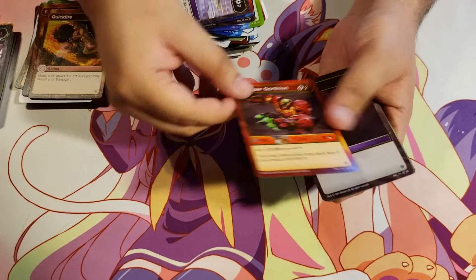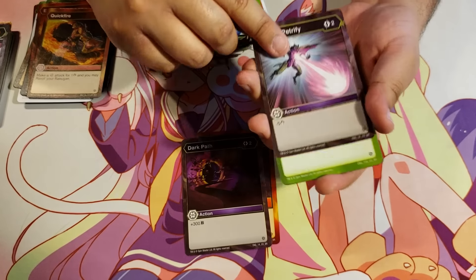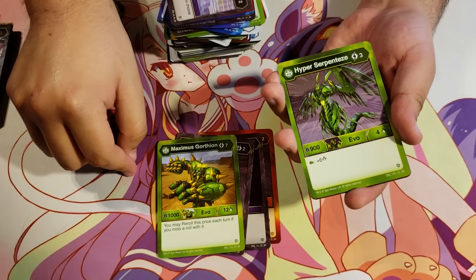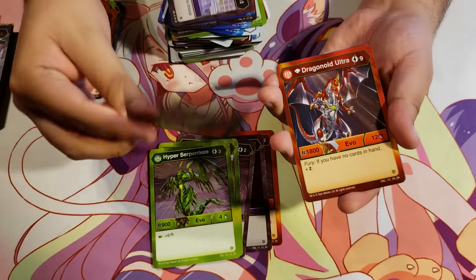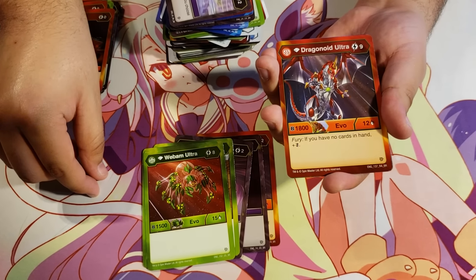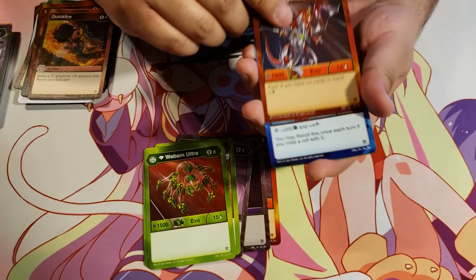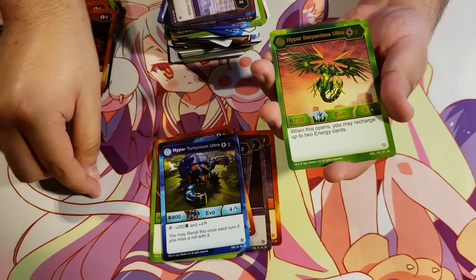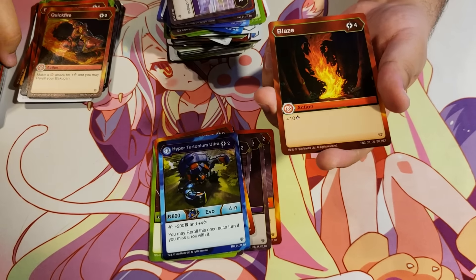Pyrus Hyper Gortheon. Dark Path. Darkest Petrify. Ventus Maximus Gortheon. Ventus Hyper Serpenties. Ventus Diamond Webum Ultra. Pyrus Diamond Dragonoid Ultra for 9 energy, 1800B, 12 damage — fury: if you have no cards in hand, plus double strike. Aquas Hyper Tritonium Ultra. Ventus Hyper Serpenties Ultra. And a Hex Blaze.